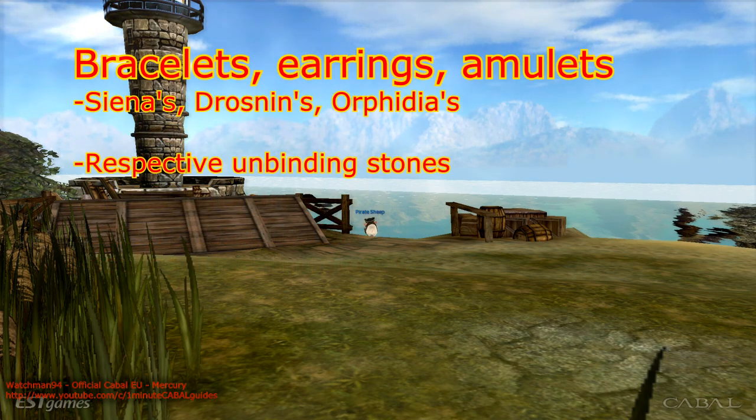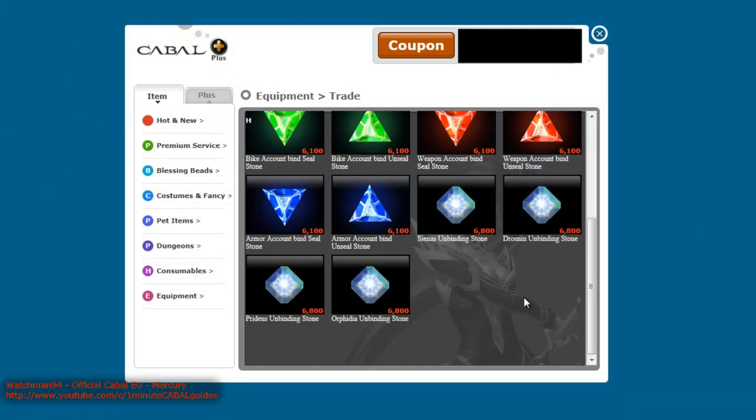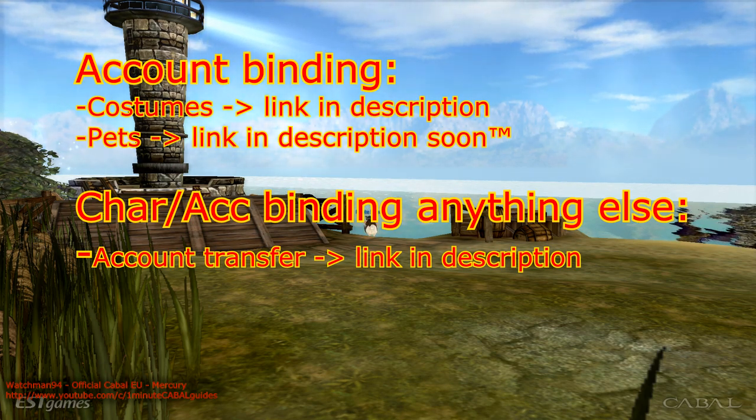So what about other stuff? Well, special bracelets, amulets, and earrings also come character binding by default, and obviously, where else would you find unbinding stones for them than in the cash shop? If you're looking to trade costumes, check out my video about costumes in general — there's a link in the video description. As for pets, I'm planning to make a guide soon and will also add the link here when it's done.